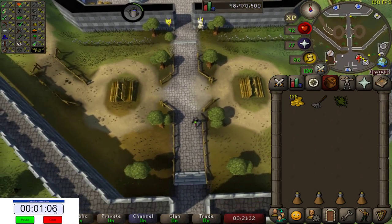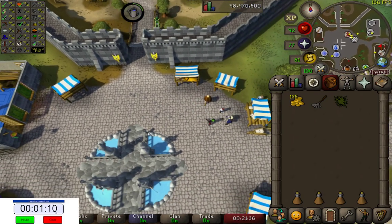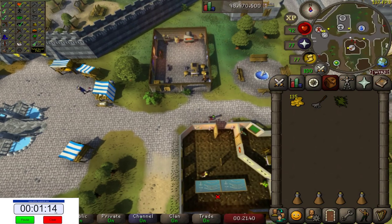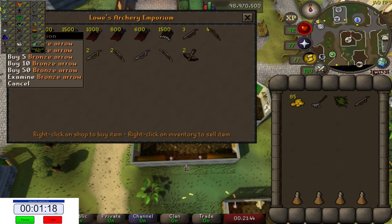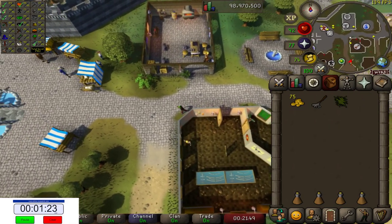Let's grab ourselves a bow and a couple of arrows from the range store here — from Low. Low prices at Low's. Let's grab 10 bronze arrows, that should do us. And run south now — equip those.